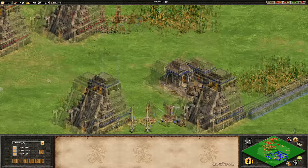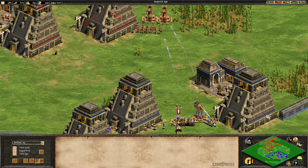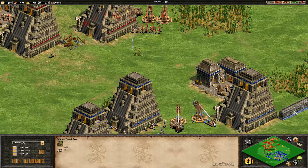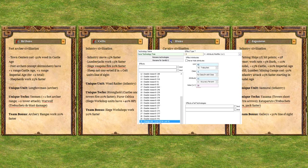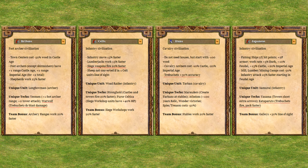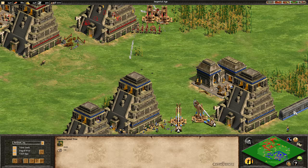With all of that out of the way, we can move on and attempt to answer the question of who has the best trebuchets. Four civilizations really come to mind: the Britons, the Celts, the Huns, and the Japanese. The Britons get the War Wolf technology, giving their trebuchets blast radius; the Celts get a 20% faster firing siege bonus affecting trebuchets; the Huns get an additional 30% accuracy — actually 35% because the tech tree is wrong; and the Japanese get the Katapuruto technology, which makes trebuchets fire and pack faster.